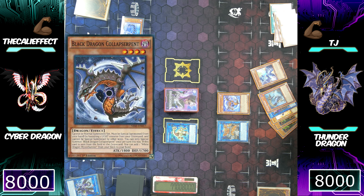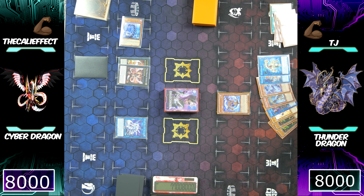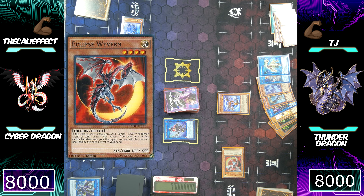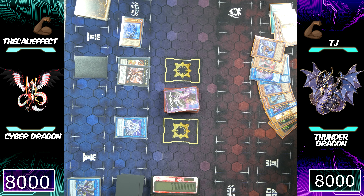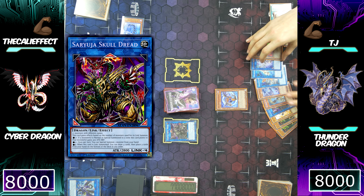He can actually go into Summon Sorceress using both Nightmare Cerberus and Reprodacus — Cerberus is Link 1 and Reprodacus is Link 2. Summon Sorceress targeting Black Dragon will special summon Eclipse Wyvern from his deck. Maybe he has Levineer in hand because if he does, he can pop off with some pretty good plays. He's going to make Nightmare Unicorn since Summon Sorceress can be either one or three. He puts Black Dragon Calibursine back to his side of the field and then makes Saryuja Skull Dread. Eclipse Wyvern's effect activates and he banishes Chaos Dragon Levineer.